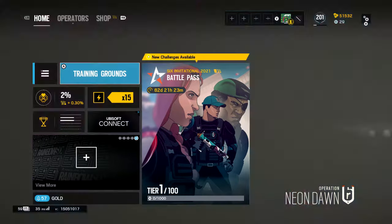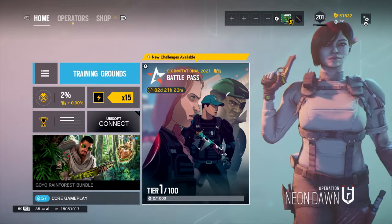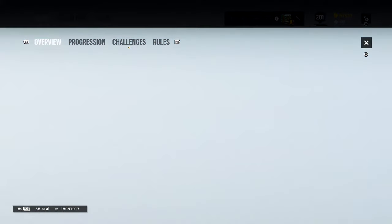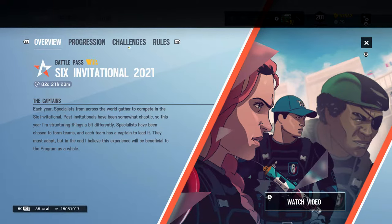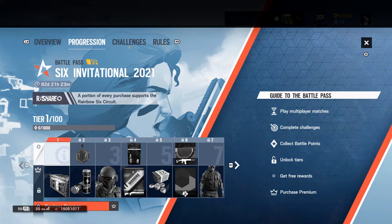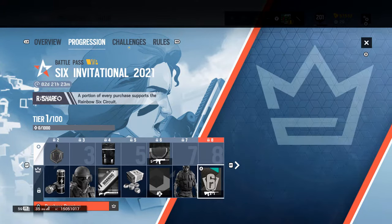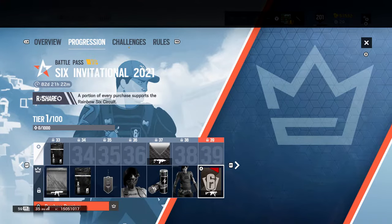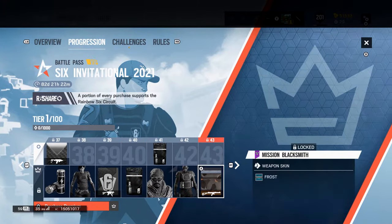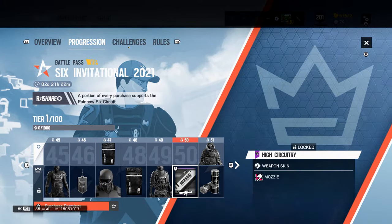Welcome to Rainbow Six, new operation. What the hell, a hundred tiers in this battle pass? Jesus Christ. 82 days — that's Sunday, February 21st next year. Today is December 1st, 2020. Oh my goodness, they got a lot of stuff in here. There's a lot of alpha packs and a lot of skins I like too. The uniforms look really good. 100 tiers, I can't believe that.